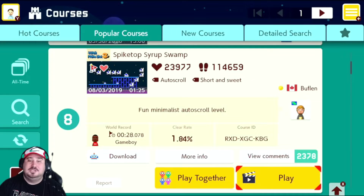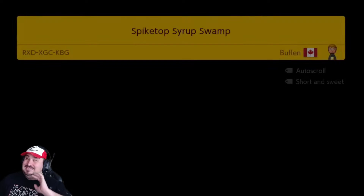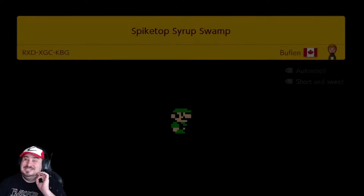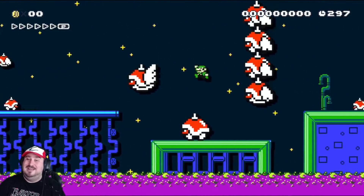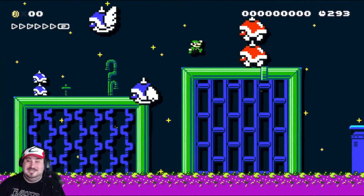Next we're going to look at Spike Top Syrup Swamp by Bufflin. Now Bufflin is a great creator. I've played a ton of Bufflin's levels and this one is one of my favorites. He does a lot of really good stuff. Auto-scroll levels are very fun if done well, and very few are done as well as this.